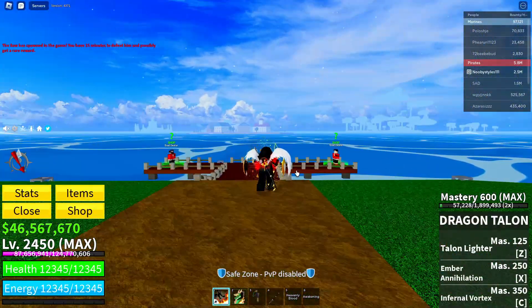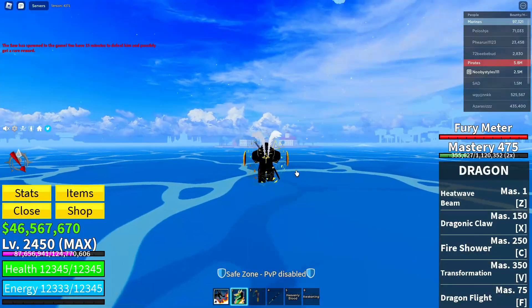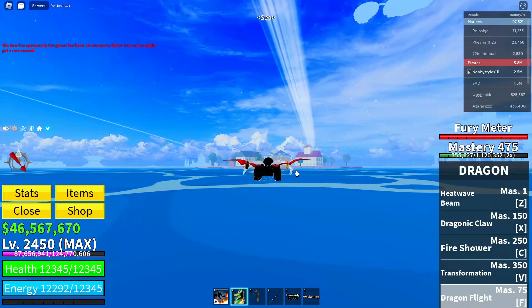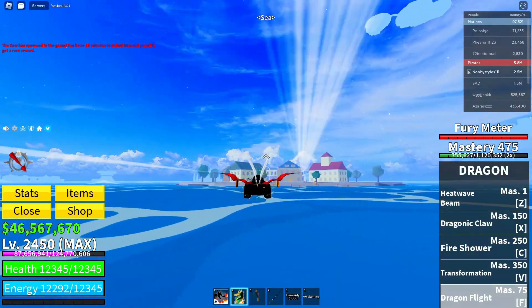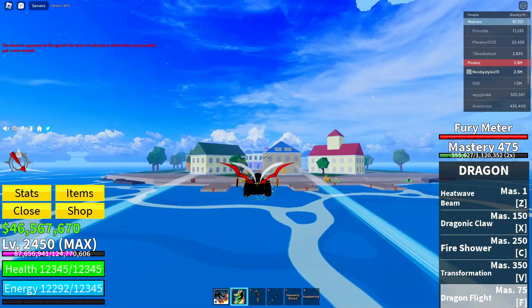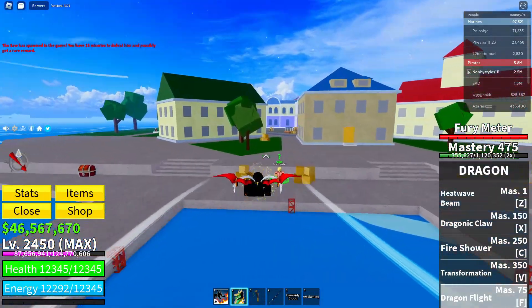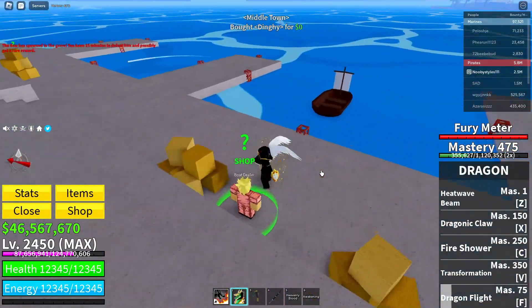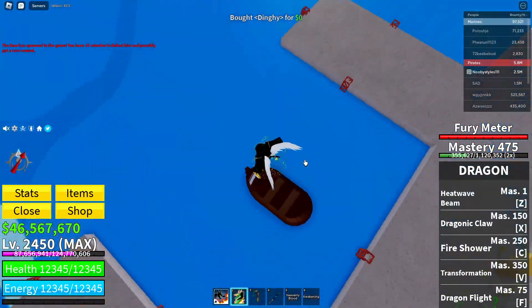Now fly over to Middle Town again. When you're in Middle Town, go over to the Boat Dealer, click on Free, and get yourself the free boat.